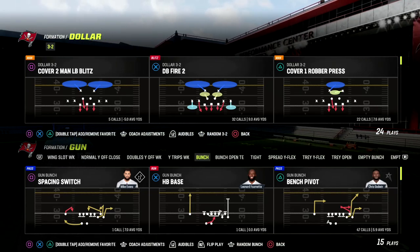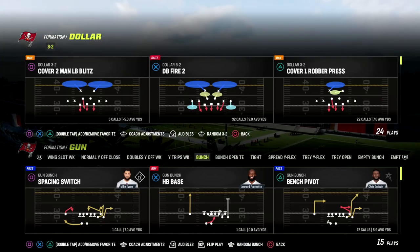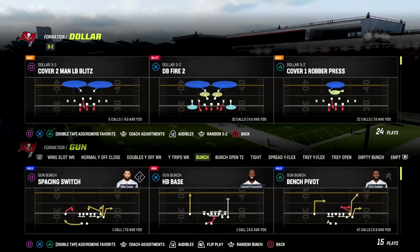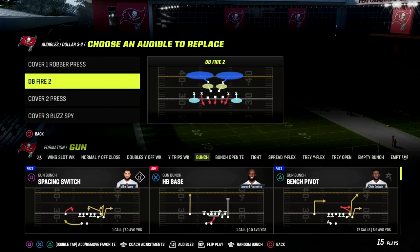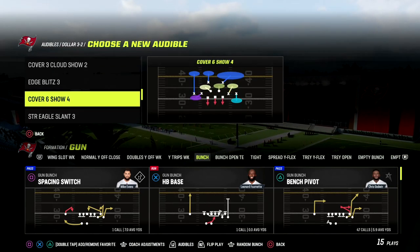In this video I'm going to show you a really effective play for beating any kind of quick blitz — it's also really good for beating zone and man. The play is bench pivot out of the bunch formation. I'll show it specifically against a couple of different zone coverages that are really popular, and then we'll dive into how to use it to beat the blitz as well.